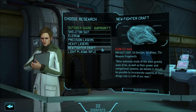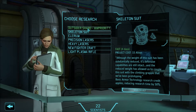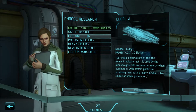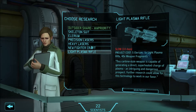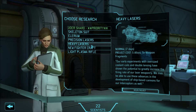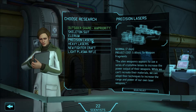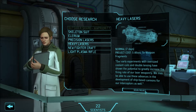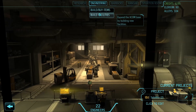There's a new fighter craft available but that'll take a fair while and cost lots of weapon fragments. Options include the outsider shard, skeleton suit, Illyrium, precision lasers, heavy lasers, and the light plasma rifle. I think we'll go for heavy lasers next — might be able to get something superior to the phoenix cannon.